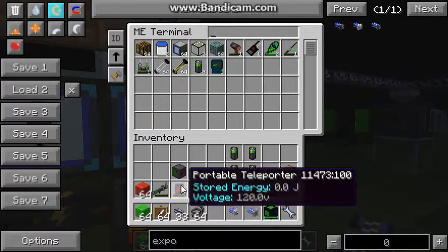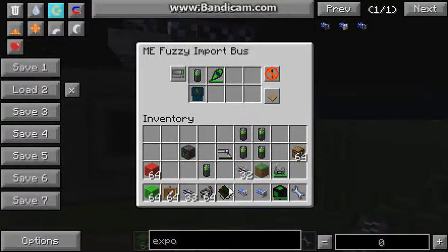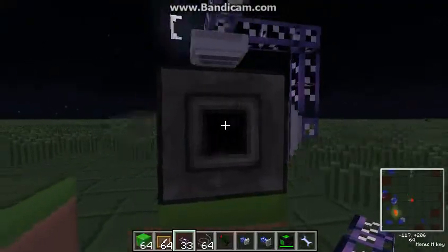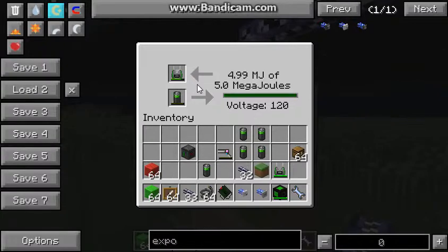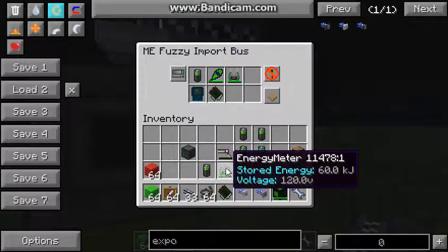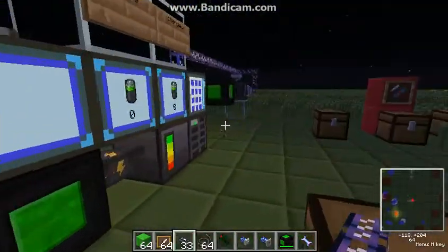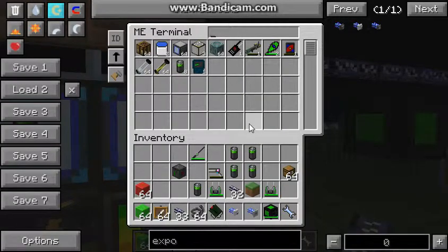The laser designator — you just have to put it once into the import bus, and from there it is totally automatic. That's a very good way to charge your devices — just throw them into your ME system and take out the charged one. It's especially awesome if you want to have a lot of charged batteries.